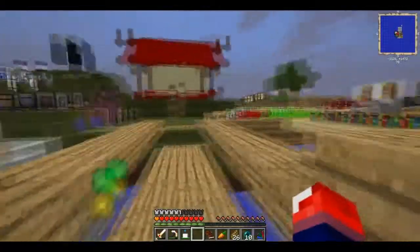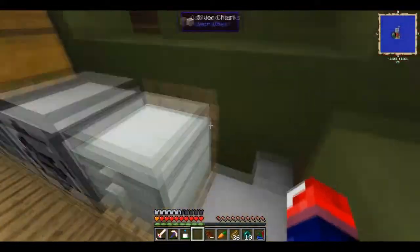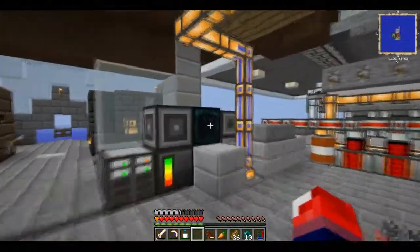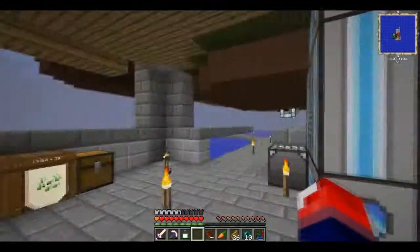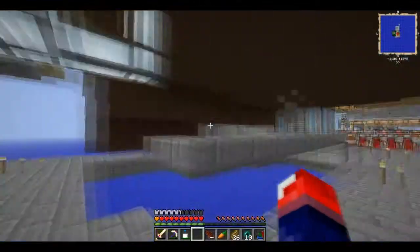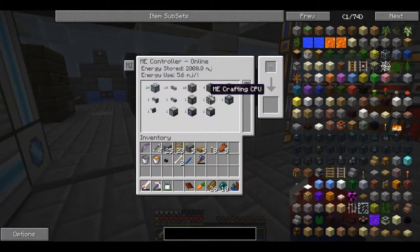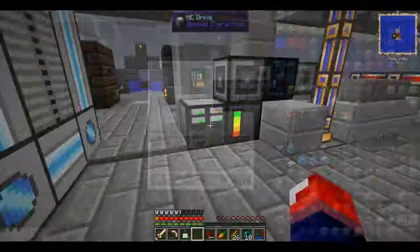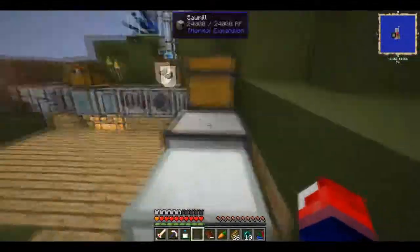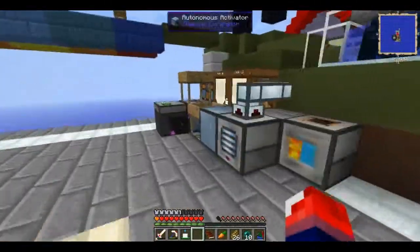I got tons of enderpearls. With that many I've actually made myself a tesseract and connected it to my planter so it will provide energy. I don't want all the produce to get inside my AA system - I don't want it to mess up my AA system.